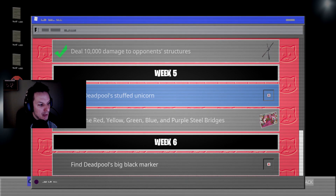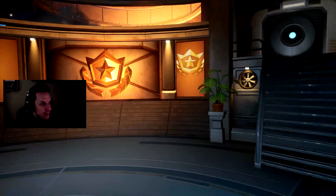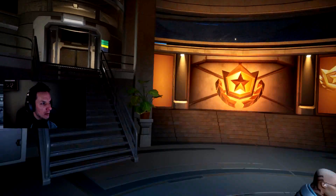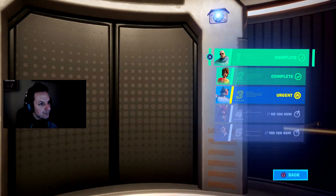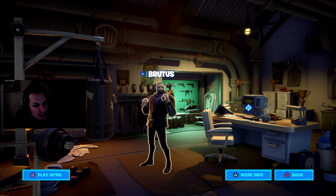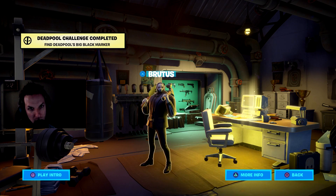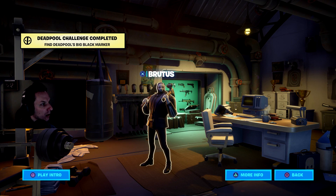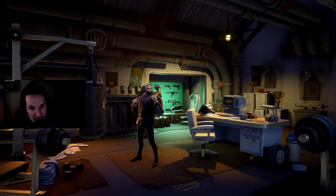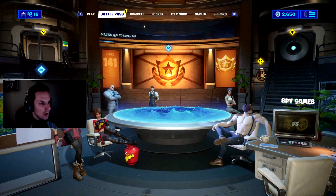Down to week six, find Deadpool's big black marker. I already know where this is because I was looking for it - it's in the agents tab. You go through this, after the cinematic plays for you. It's on the right side there, you see the Deadpool indicator right here. So voila, we're gonna get that.